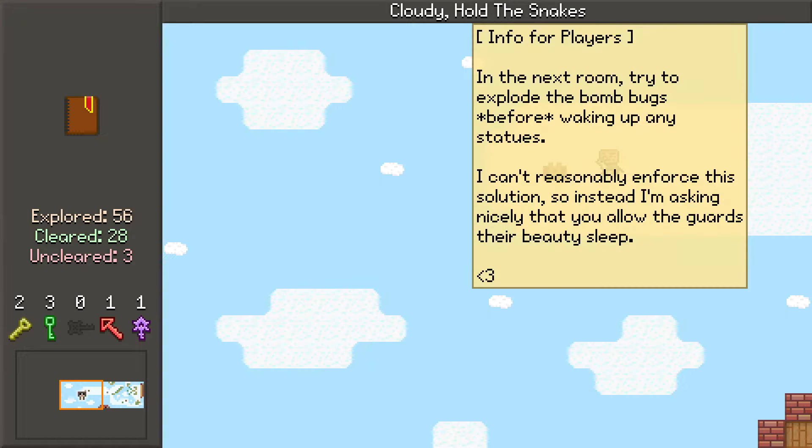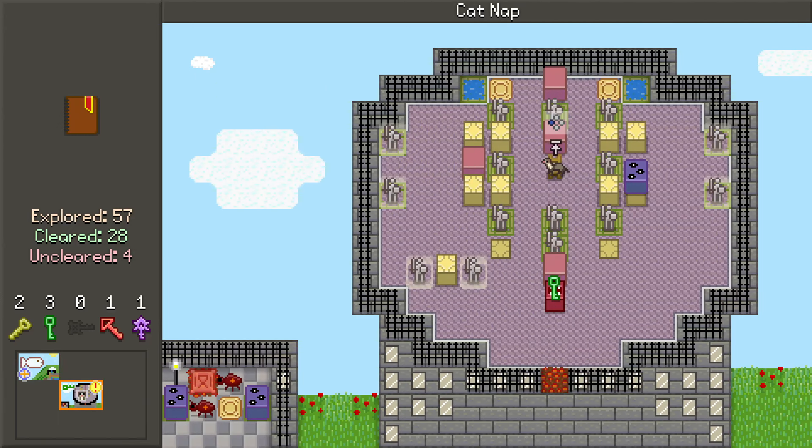Cloudy — hold the snakes. Try to explode the bomb bugs before waking up any statues. Oh okay, all right, so we got a challenge scroll here. Explode bomb bugs before waking up any statues. What the heck is happening? Okay, so you two are toggling a thingy. I need to put a monster block here. This does a lot of stuff — a pacified statue does not awaken.